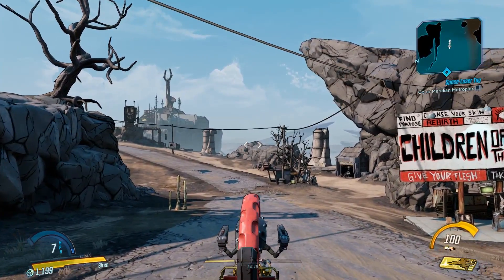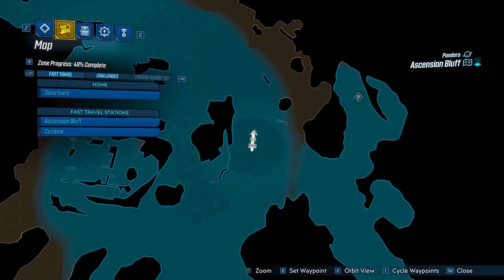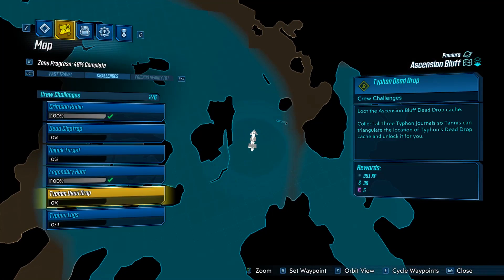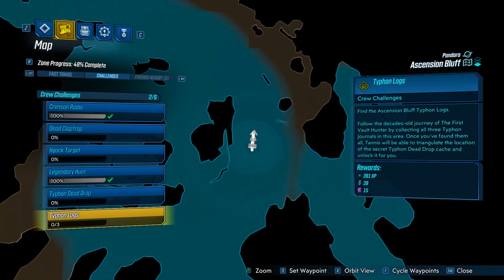Hello everybody, welcome back to another crew challenge guide here on Borderlands 3. Today I'm going to be showing you guys where to find the three locations for the Typhon log challenges as well as the dead drop location.